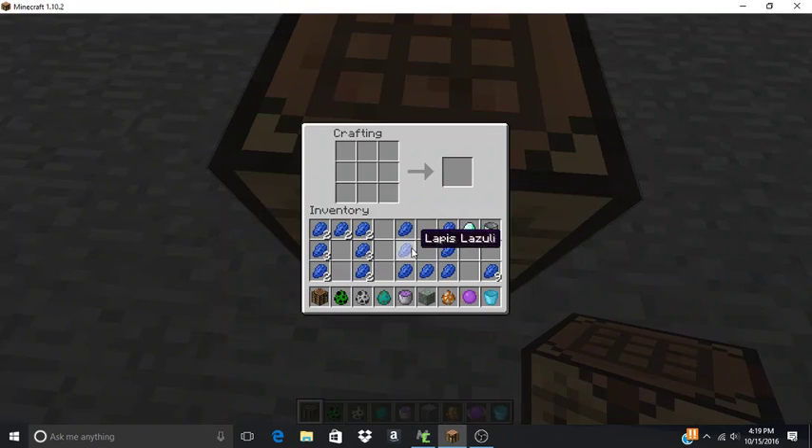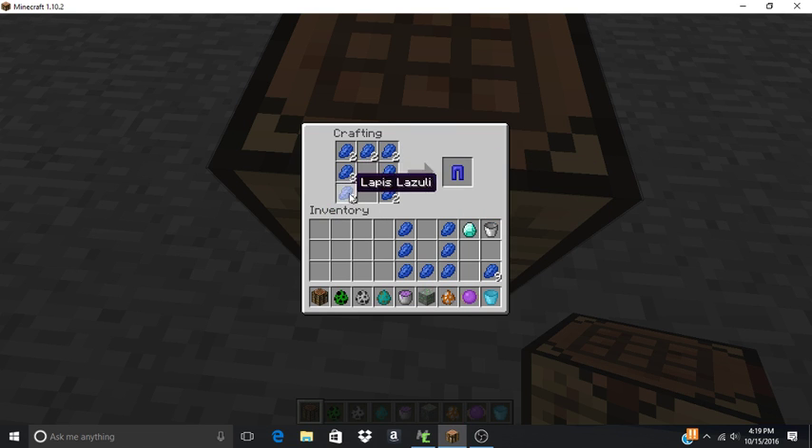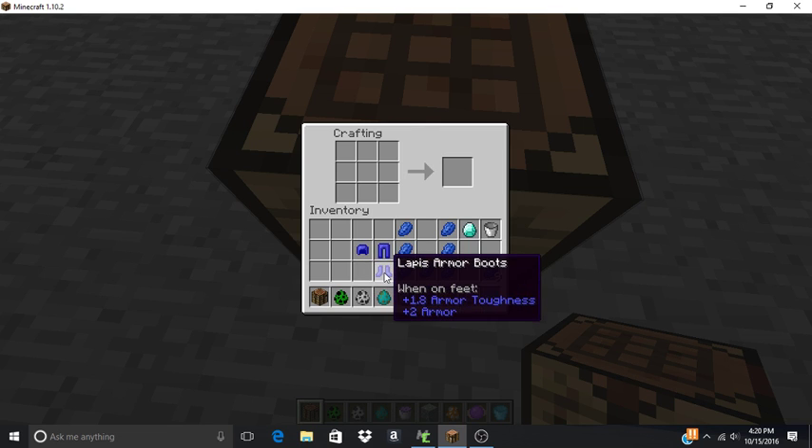What I'm going to do is show off what this lapis is for. I already gave it away — when you put together all this stuff, you're going to get some neat armor. It's basically lapis armor, and it looks kind of neat.